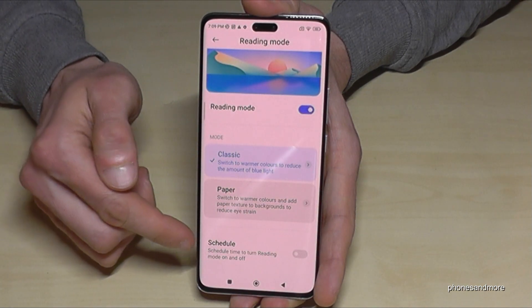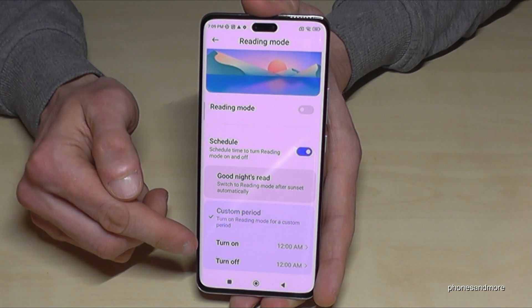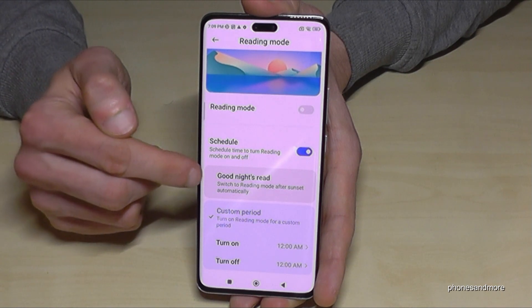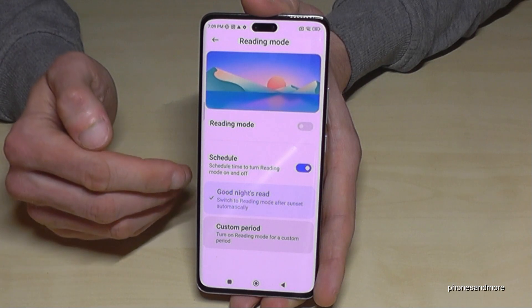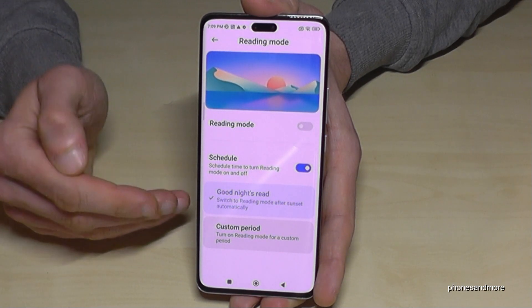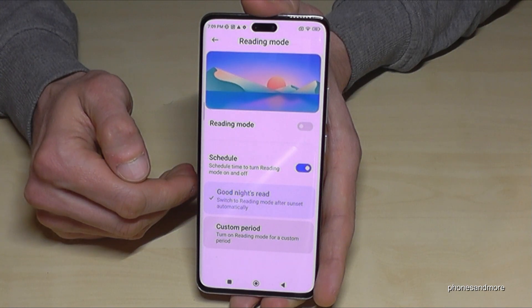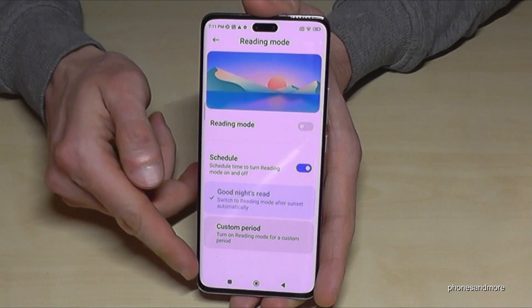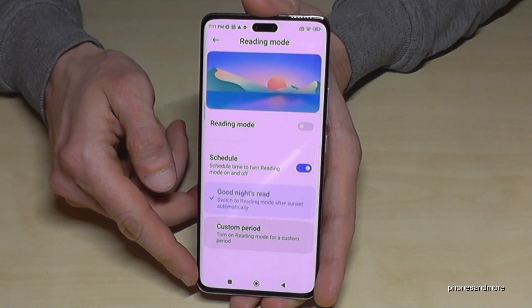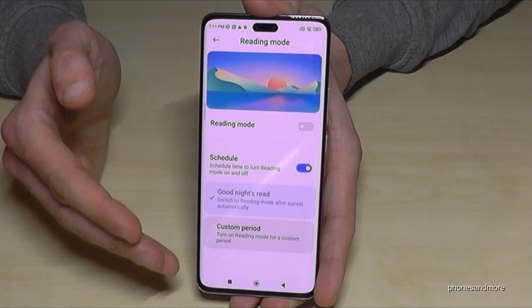I recommend testing the blue light filter in the evening, as it also helps improve your sleep. You can also set it to turn on and off automatically — go back to Reading Mode settings and set a schedule. I recommend 'Good Night' mode, so the blue light turns on when the sun sets and off when it rises.